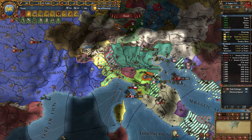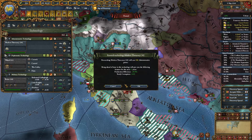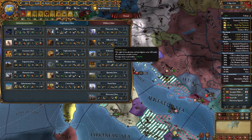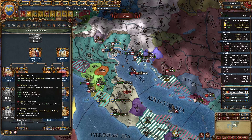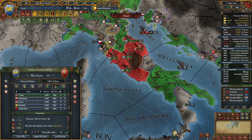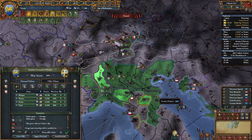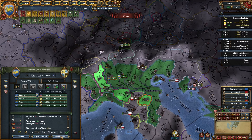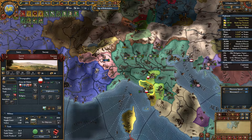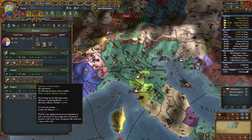I can separate peace Genoa and get something out of it - getting land I need and giving my subject some land back. We somewhat edged out Lucca so a white peace from him is acceptable. Not sure what idea group to take - maybe Offensive so I can get that mission done. Three plus three siege ability per advisor level isn't crazy but not terrible. Making the Papal State white peace with Castile and letting him out of the war. We're getting close to forming Italy.